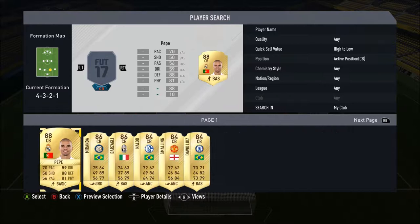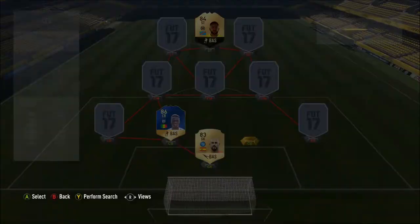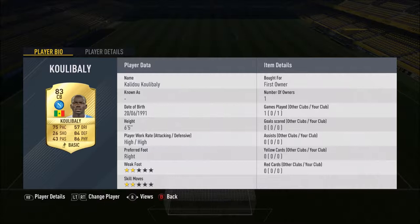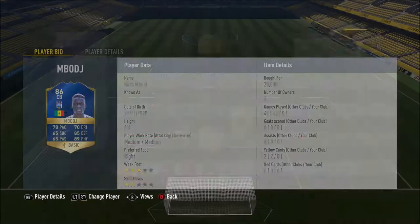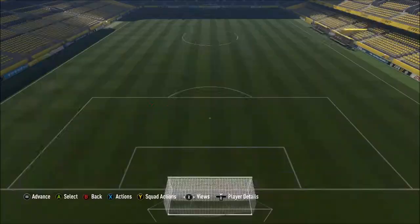Both centre backs are Senegalese. On the left we go for Mboggi from Andalic's Team of the Season, and on the other side Khalido Koulibaly — just his normal 83 card. I can't afford his special cards. His 83 card has 75 pace, 84 defending and 86 physical with 6 foot 5. The only downside is high/high work rates. Mboggi has 78 pace, 85 defending and 89 physical, 6 foot 4, medium/medium work rates and he's just 28k.